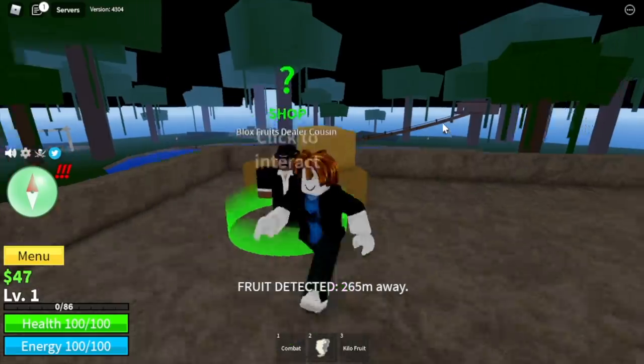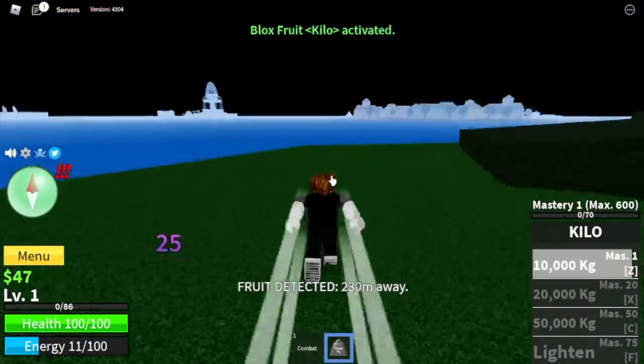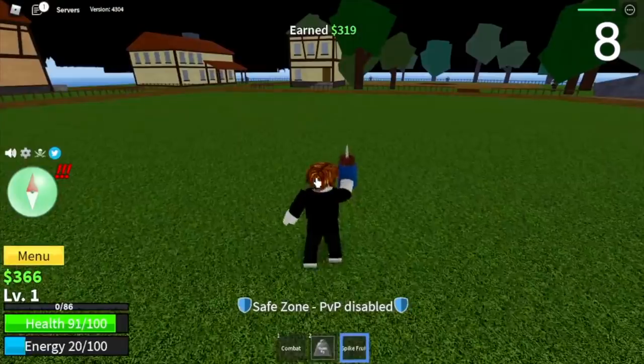Let's try Black Fruit's Cousins — Aquila Fruit. Back to the Fruit Notifier. Our eighth Fruit — it's a Spike Fruit again. Let's just leave it here.